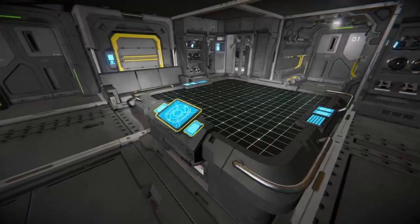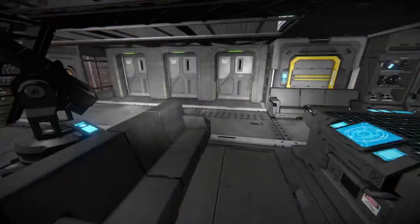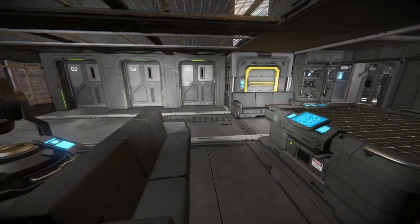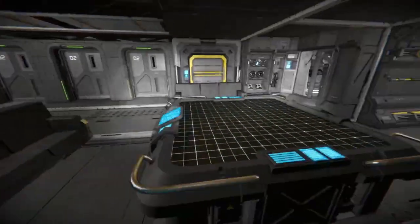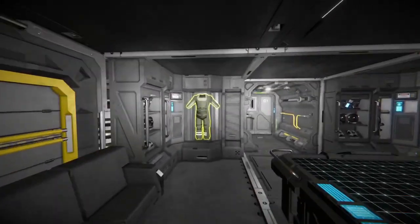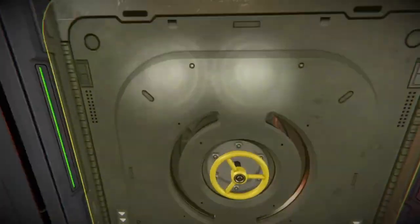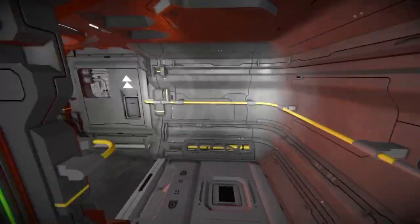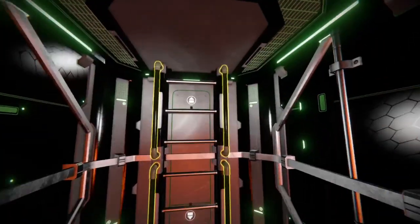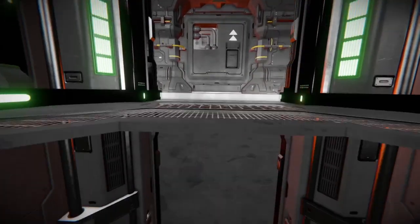We have a nice little projector block for projecting stuff on this screen. We've got a nice little interior turret to defend the inside of the ship — if someone jumps in, they just get shot. On top of that we've got a nice set of couches, access to storage, more suit storage, all that good stuff.